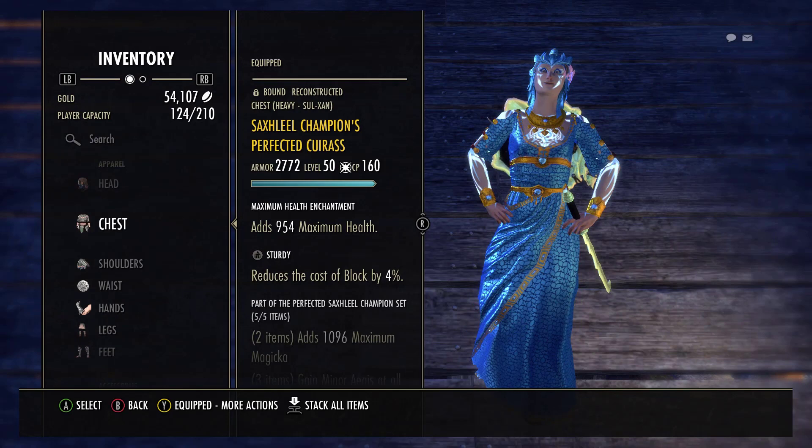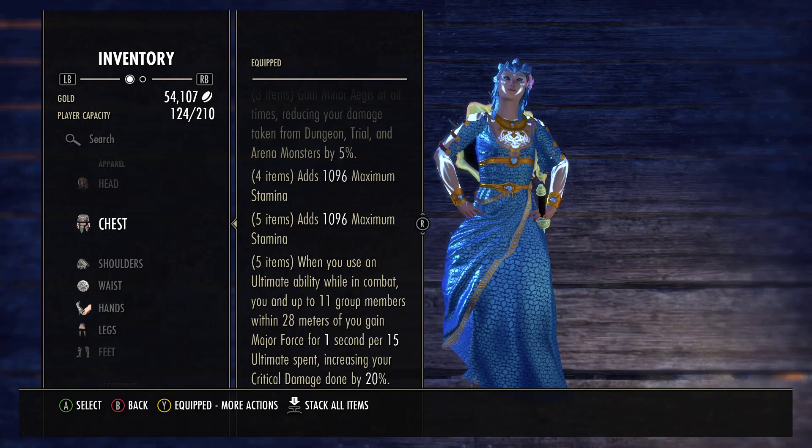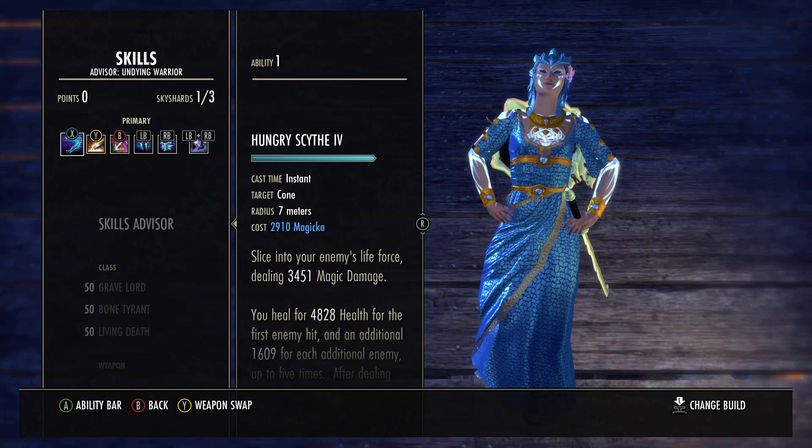For my second five-piece set, I run Sac Seals. When you use an ultimate ability, you give everyone in your group Major Force for one second for every fifteen ultimates spent, increasing your critical damage done by twenty percent. In other words, with a fully charged 500 ultimate, I'm giving everybody 36 seconds of Major Force.